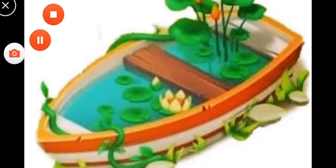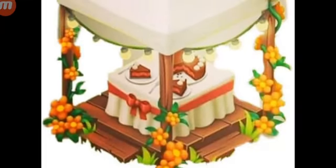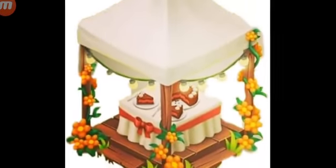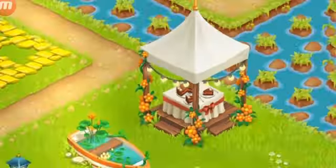The last decoration in the offers is called the Garden Tent. It's a kind of tent decorated with different kinds of flowers and lights, and there's a chocolate cake inside — so it looks like someone is having fun in there. I totally love all three of these decorations.